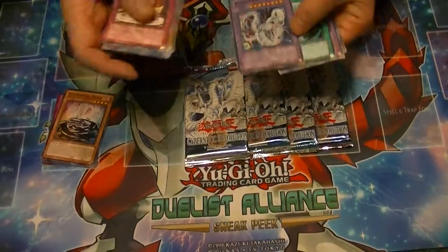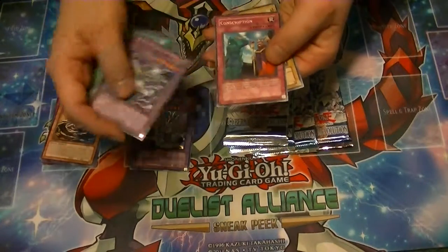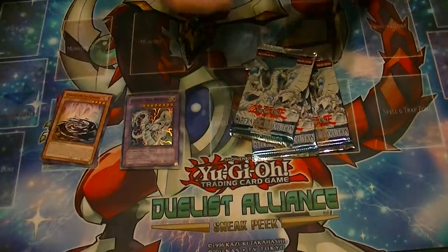And these are first edition, so that's cool. Pot of Generosity, Steam Gyroid, Conscription, and Soitsu. So you either get a rare or a common out of these older packs.